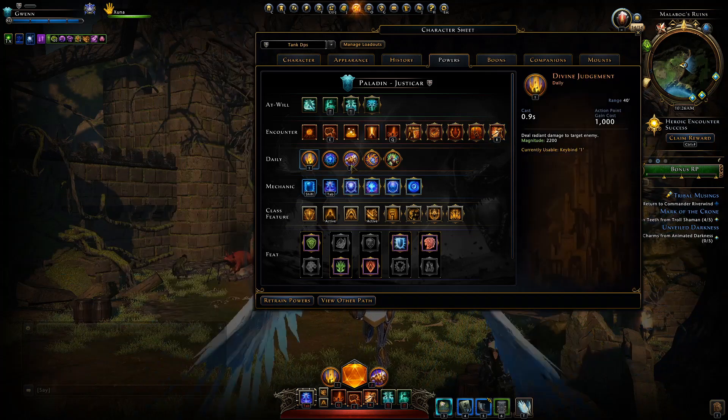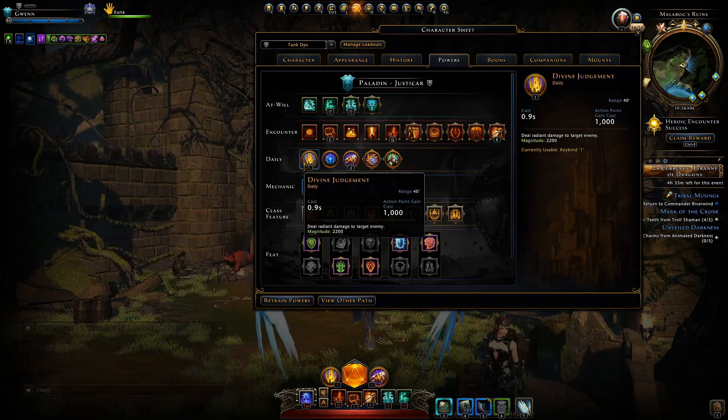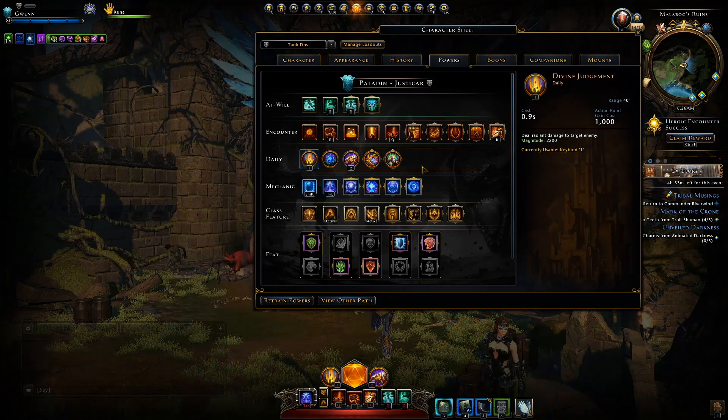For daily powers you're just using these two — one for single target, one for AOE. I generally like to keep Divine Judgment for some big pesky tankier mob that you just want to kill straight away.